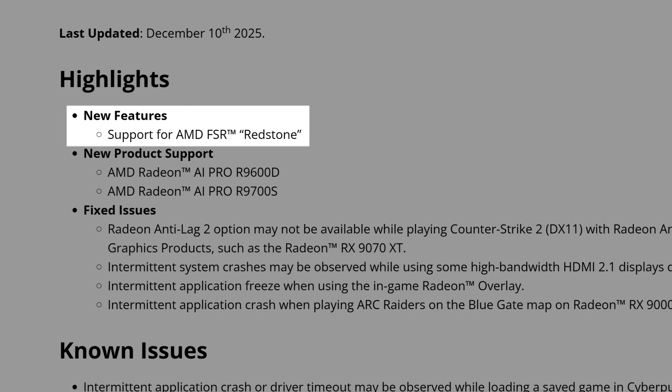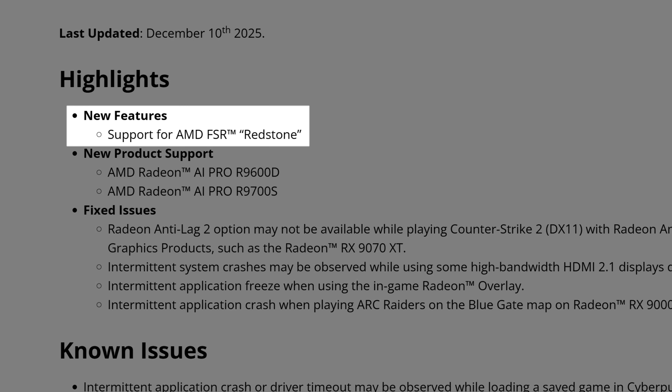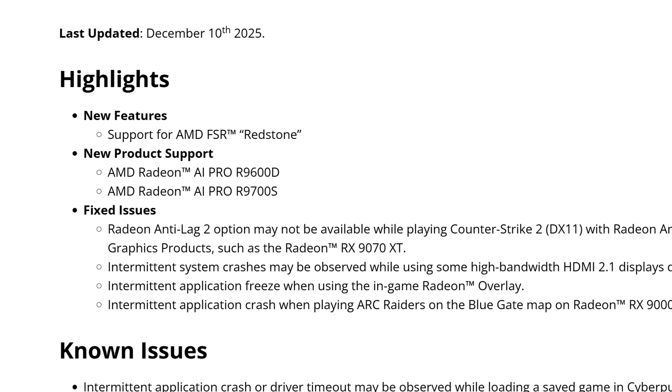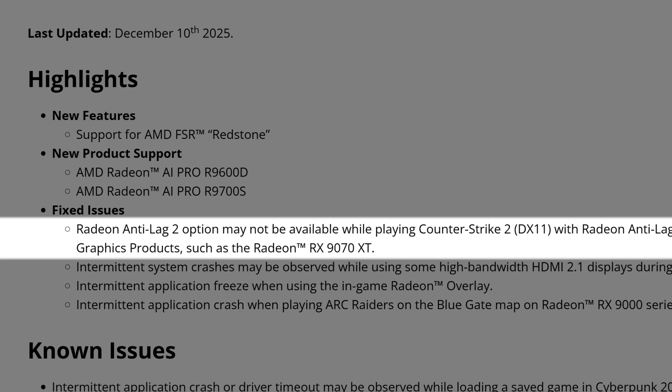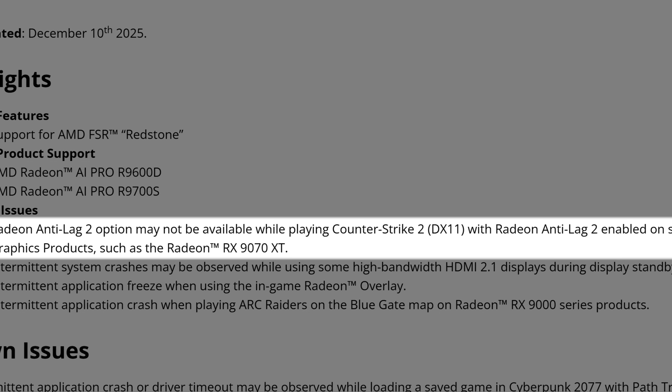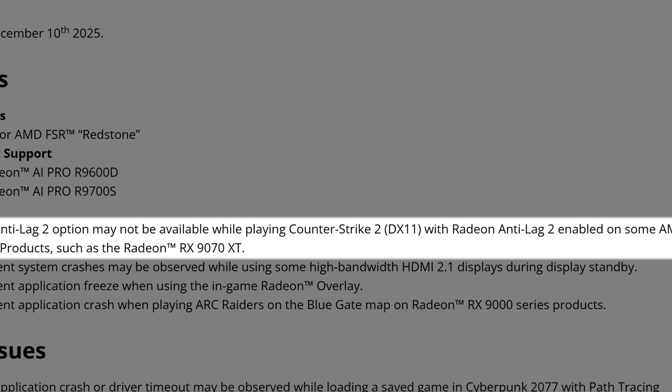Let's start with the release notes highlights. Starting with new features: support for AMD FSR Redstone — meaning AMD got rid of the FSR4 naming and it is now just FSR Redstone, with no 'FidelityFX Super Resolution' branding. We also have new product support with the AMD Raiden AI Pro R9600D and the Raiden AI Pro R9700S. Then, moving to fixed issues: the first one is that Radeon Anti-Lag 2 may not be available while playing Counter-Strike 2 in DX11 mode on some products like the Radeon 9070 XT.